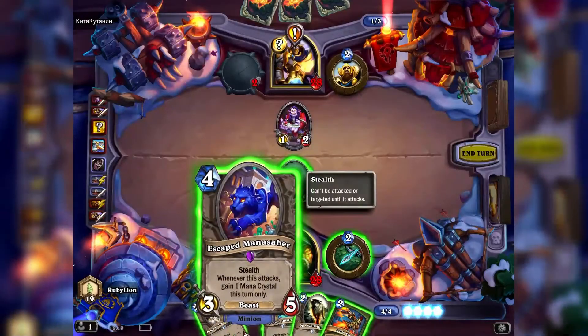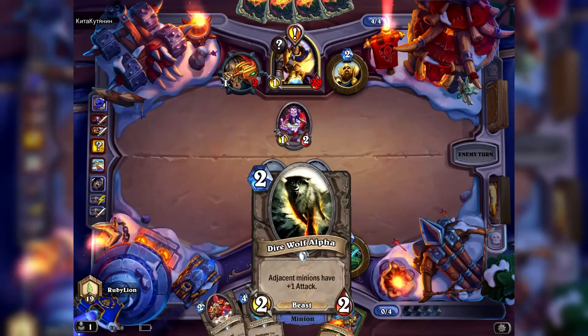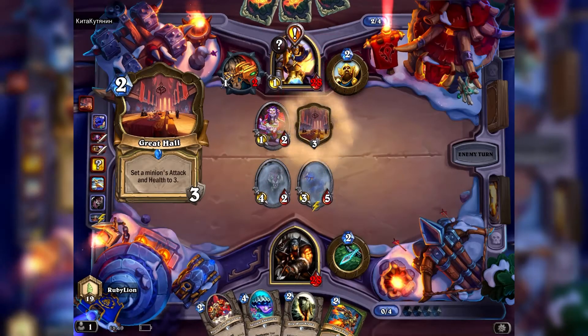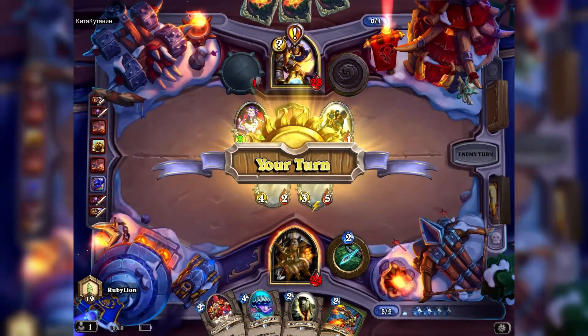Sadly, there are barely any one-mana cards, so often times you cannot do anything on turn one. There are next to no cards that can counter others, and there is no removal for the Hearthstone version of traps — Secrets. Late game often becomes about who can use a high-mana card first, and you most likely lose the game when your opponent has been able to resolve a 9 or 10 mana card.